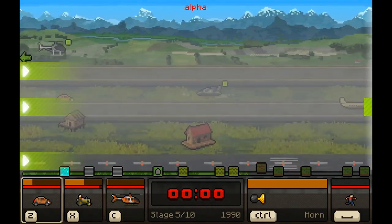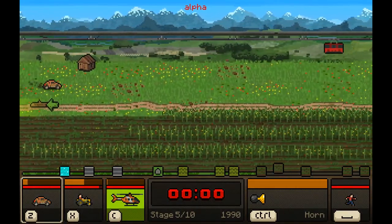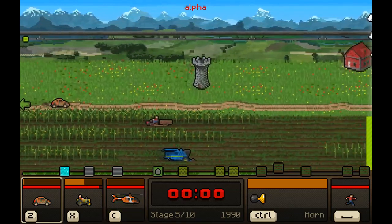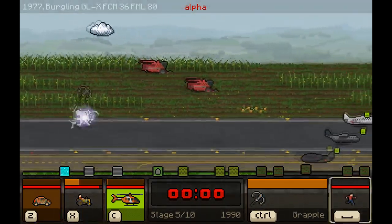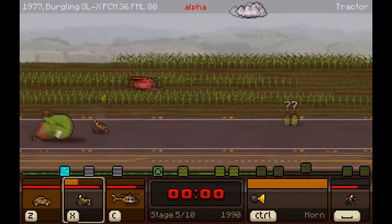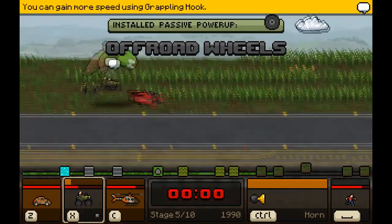I know the helicopter is better but there's no fuel left — we can't fly without fuel. This guy's nearly out of fuel too, we're gonna have to switch to the tractor. Get off — escape in the tractor! Off-road wheels — perfect, because a tractor definitely needs that.